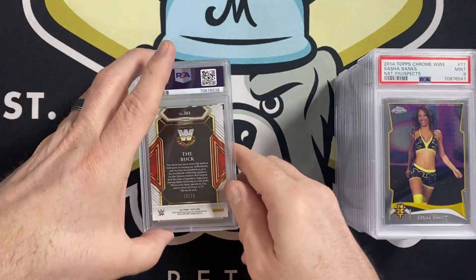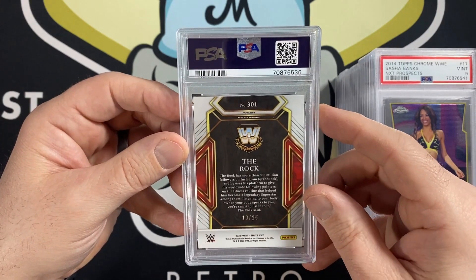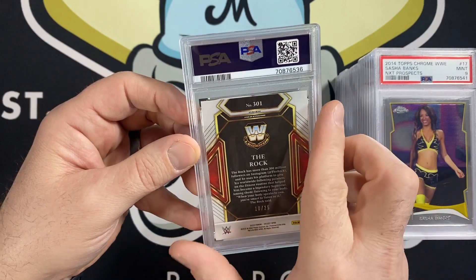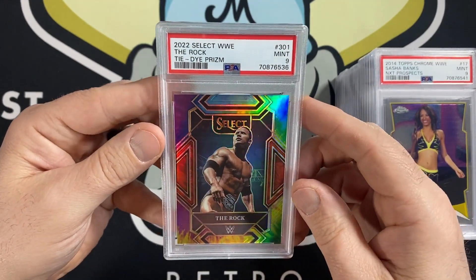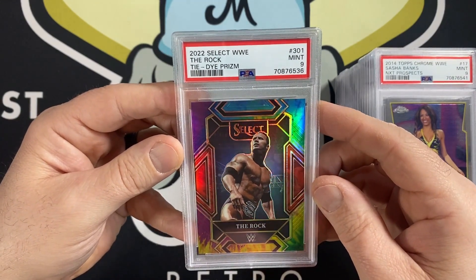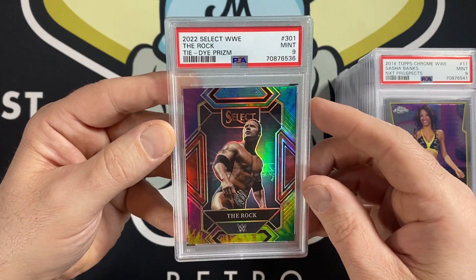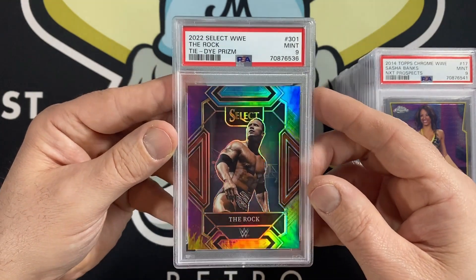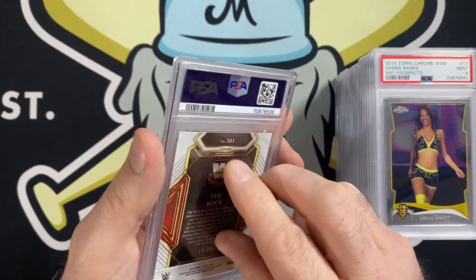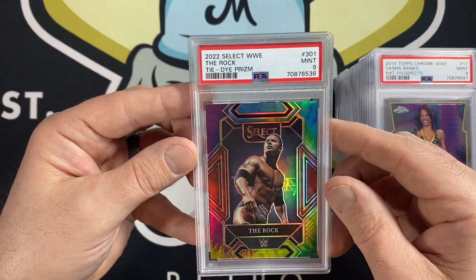My last one is a 2022 Select Rock tie-dye, Mezzanine level tie-dye, number 10 out of 25. And I got a 9. I really wanted that card to get a 10 — that card was beautiful. I don't know what they didn't like about it. A tiny little bit off center right to left maybe. I was worried they might just give it a 9 instead of a 10. Still a good card, but I was really hoping for a little bump in value because the card was just absolutely beautiful.